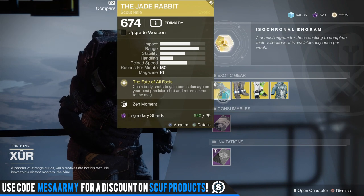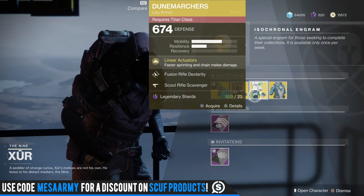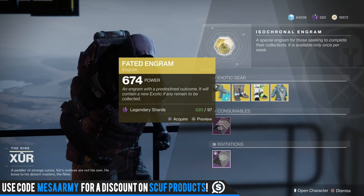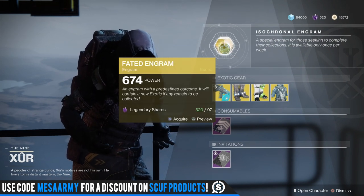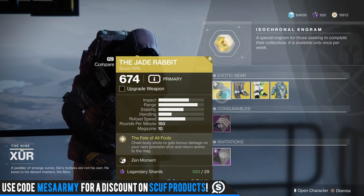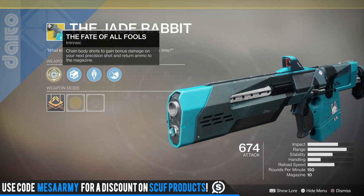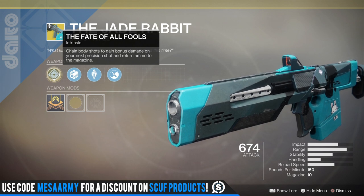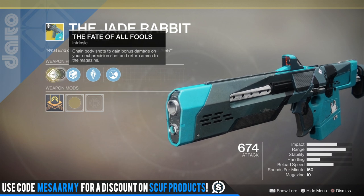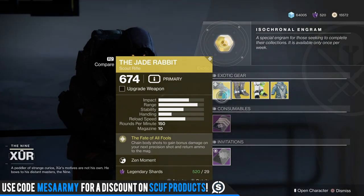He's got the Jade Rabbit Scout Rifle — a really hard-hitting scout rifle, by the way. If you're new to Destiny 2, you might not be familiar with the Jade Rabbit. It's from Destiny 1, pretty hard-hitting. The main perk is Fate of All Fools: chain body shots to gain bonus damage on your next precision shot and return ammo to the magazine. We have polygonal rifling, armor-piercing rounds, and zen moment. Pretty good scout rifle.